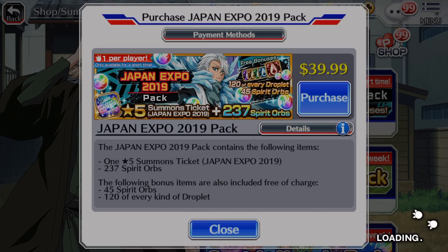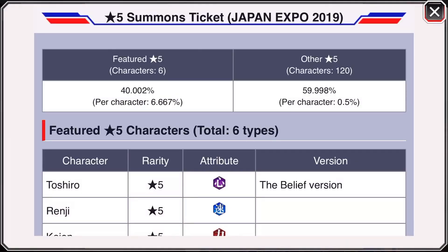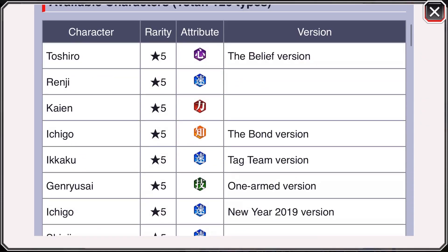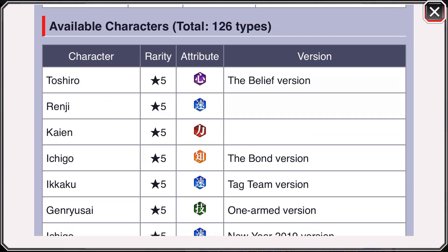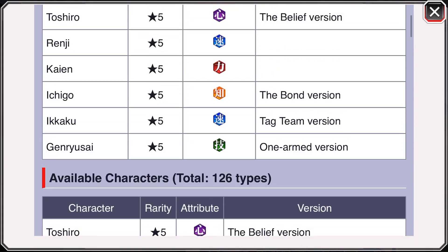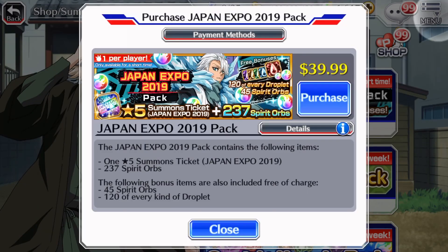For me, I'm not sure if I'm going to be buying it because I have all 6 of the featured characters, and while there are 126 characters in the pool, I'm sure I have most of them. So if I do buy this, it'll probably be just for the orbs and the droplets. But I would recommend, unless you're really low on orbs and really need the resources, I would recommend everybody not buying this.